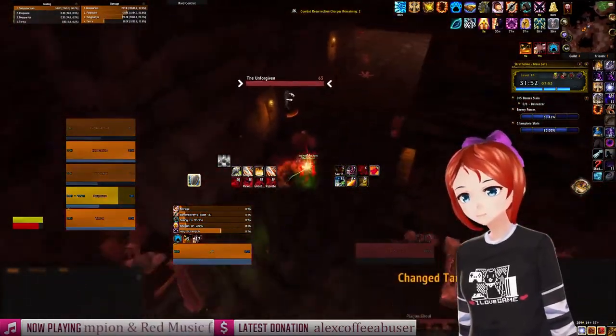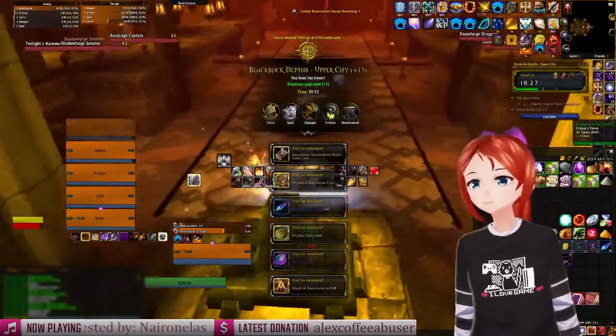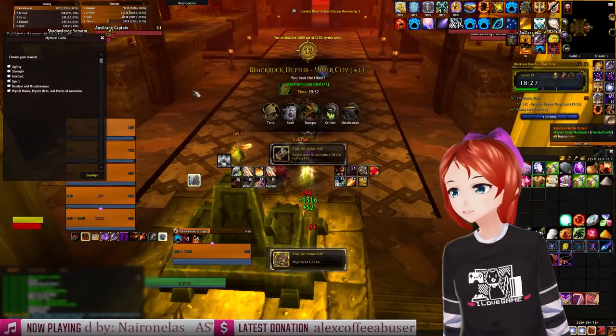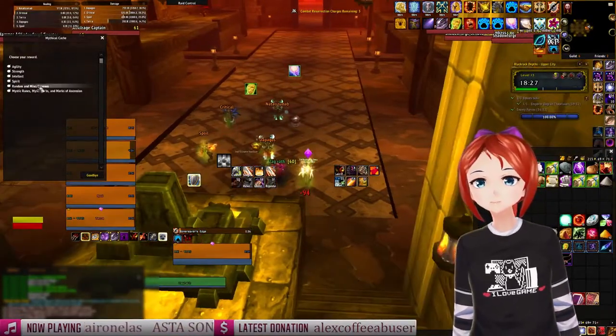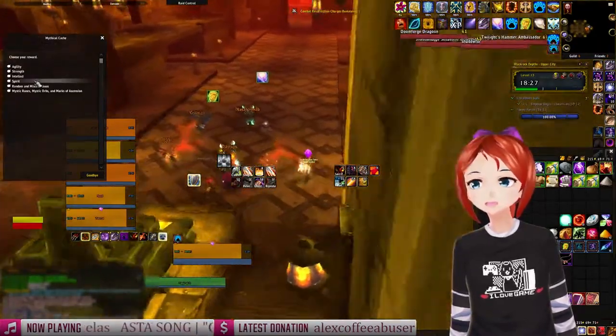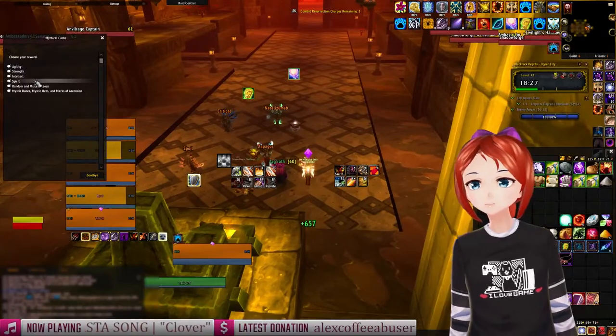You are not able to upgrade your keystone multiple times in one run. Once you complete a key, depending on if you finish within a set time — at 40% and 60% of the time — you will be rewarded additional caches. You have a set cap of 25 caches per week and will have the choice between Agility, Strength, Intellect, Spirit, and Miscellaneous.